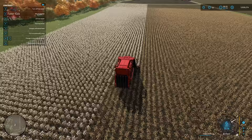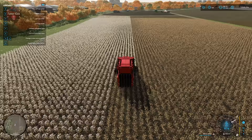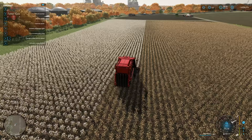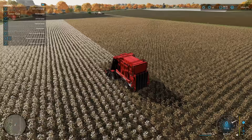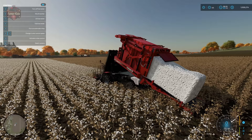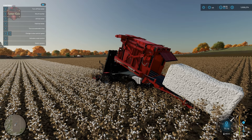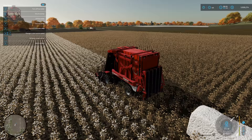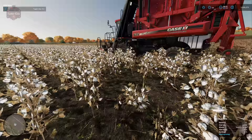Coming up on 20,000 liters — that's our first module, and you can see how much of the field we had to harvest to fill it. That's why I recommend not using fields smaller than field 33. Once full, press Y to unload: the whole rear tips up, the ramp opens, and the module slides out. Press Y again to fold everything back up.